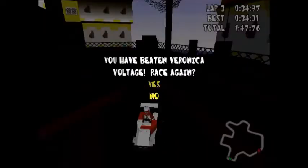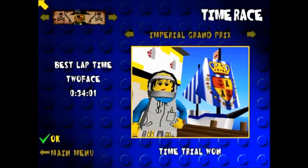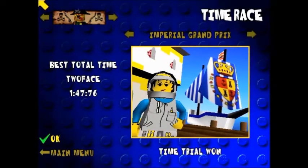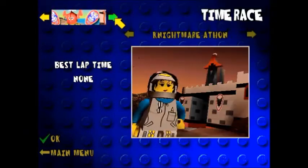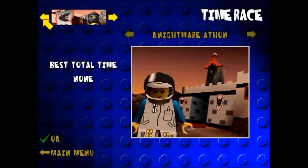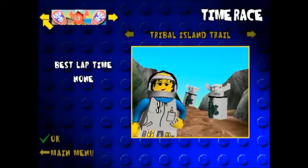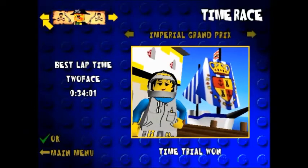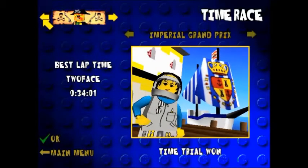We have beaten Veronica Voltage. We have the ability to race again if we fancy beating our best time. You'll see best lap time and best total time, and it will say Time Trial 1. Time Races only apply to the first three circuits. And if you beat Veronica Voltage on all 12 time trials, then you unlock her car set — there is a bonus car set for Veronica Voltage.